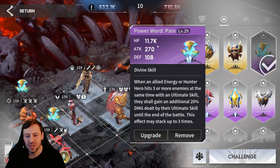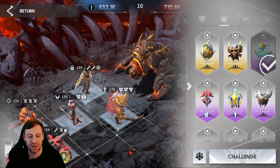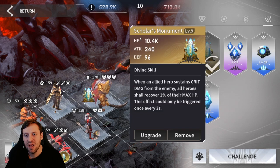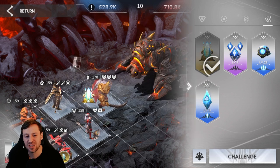For the prototypes, I've got Pain: when an allied energy or hunter hero hits three or more enemies at the same time with an ultimate skill, they gain an extra 20% damage dealt by their ultimate skill until the end of the battle, stacking up to three times — this really helps with our damage. The next one is Ultima Ring: tanks receive less damage, with a 20% chance on being hit to reduce the attacker's damage by 24% for five seconds — that gives Leo great survivability. Then we've got Scholar's Monument: when an ally hero sustains crit damage from the enemy, all heroes recover 1% of their max HP, triggered at most once every three seconds — great for keeping everyone topped up.